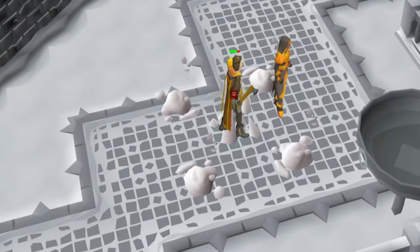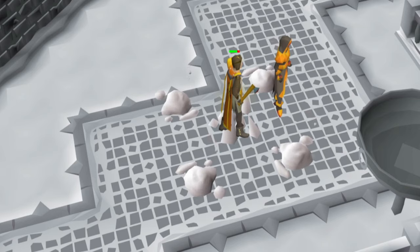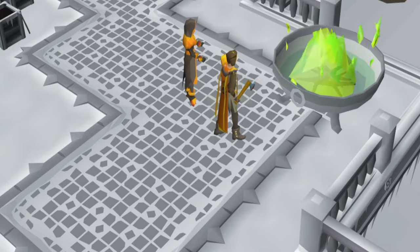The Wintertodt boss will also occasionally conjure snow that will fall in random areas and cause damage to any player standing in that area. This attack can be avoided by looking out for the snowflakes that will appear over an area before the pile of snow falls and running from that area. This attack can also occasionally fall onto one of the braziers, causing the brazier to shatter. If you are standing near the brazier when the snow shatters it, you will take the same amount of damage as you normally would if the snow landed on your player directly.